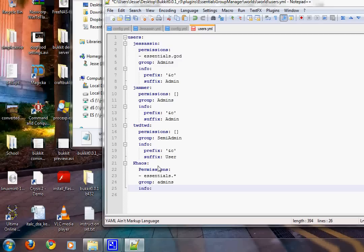Under info, add prefix — that's whatever comes before the name. For example, '&c' is actually a color code; I'm pretty sure &c is red and &0 is black. So if you put '&c' as the prefix, that person's name would appear red in chat. Every time you add a line you need to make sure you're using spaces, not tabs. Then add suffix — that comes after the name. For example you could put 'admin' and that would appear after their name when they chat.